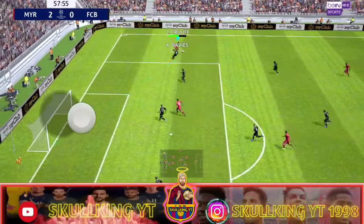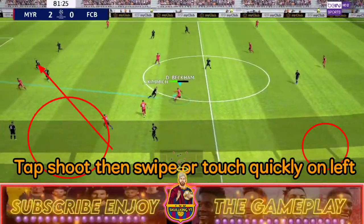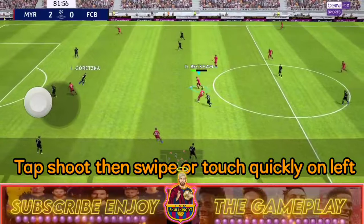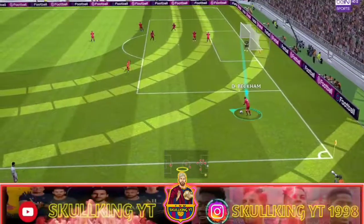After you press the shoot button, quickly tap left — that's all. Fake a shot in front of a defender close to goal and he goes to the ground, allowing you to dribble past him easily.